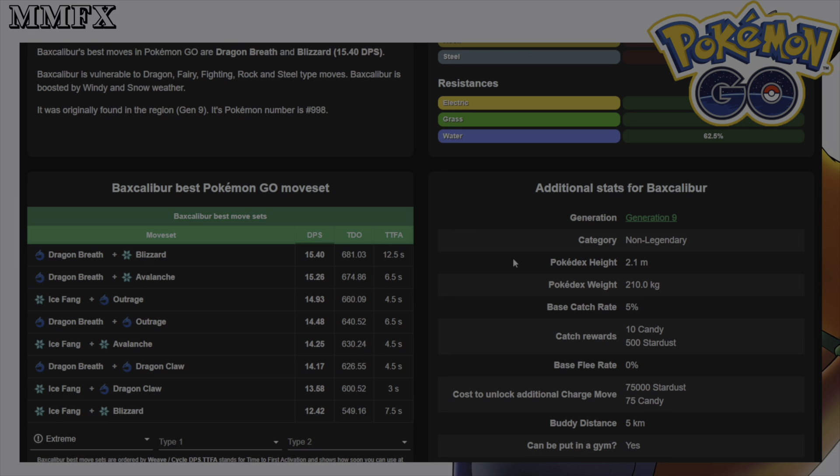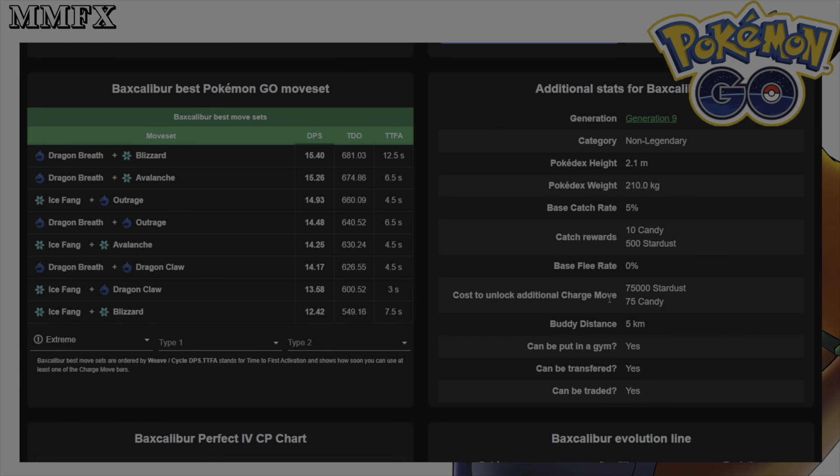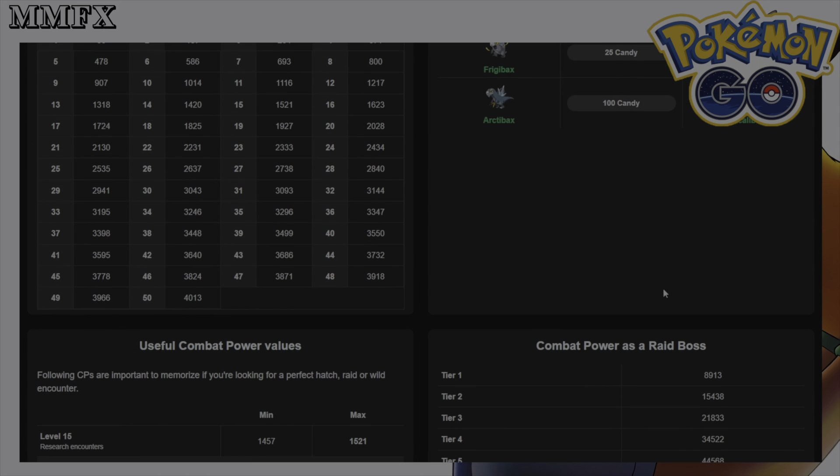Baxcalibur still has Dragon Breath and Ice Fang as fast moves. Its charged moves are Blizzard, Avalanche, Outrage, and Dragon Claw. Notably, Blizzard is better than Avalanche, and Outrage is now better than Dragon Claw — which is the opposite of Frigibax. If you were to find a Baxcalibur in the wild, it would cost 10 candy plus 500 stardust, though that likely won't be possible for a long time.